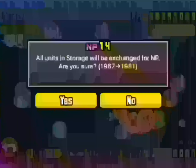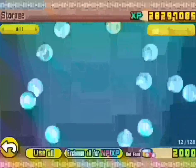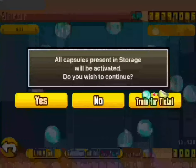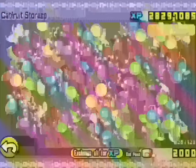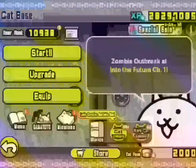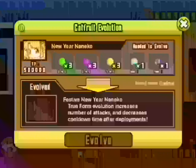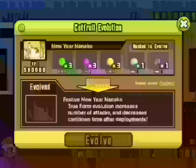Thank you storage for just being there for me. Honestly, I was willing to pay actual money for larger storage, and kind of still am for more Cat Fruit storage. And you know what else we can do with Cat Fruit? Evolve units. Let's see if we've got Year's End Nanako — here it is. New Year Nanako. This unit follows a theme in the version 11s of having a mysterious, expensive Cat Fruit getting you the unit. The true form evolution increases number of attacks and decreases cooldown time — we like that very much.